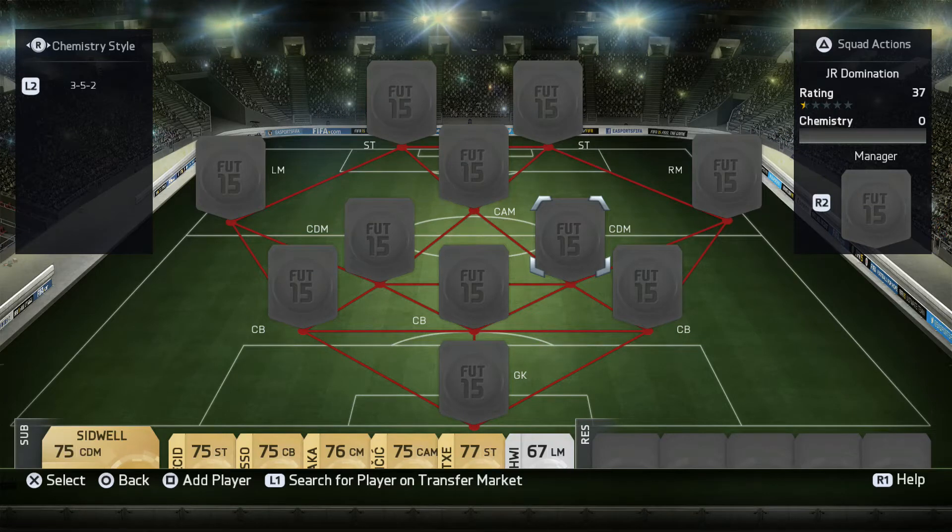What's up guys, Jacko here coming up with a new video — FIFA 15 PlayStation 4 Squad Builder. This team is gonna be a hybrid between the Premier League and the French League. This team cost me around 70k coins.